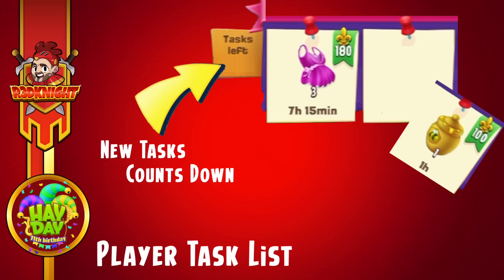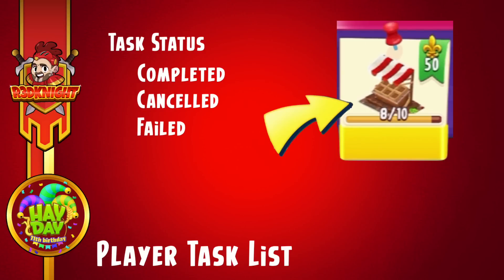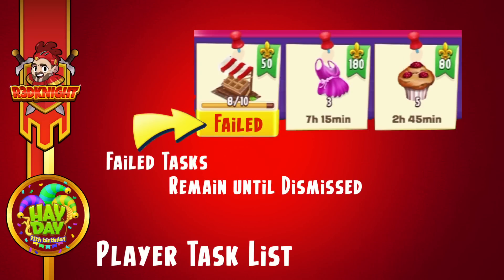Tasks have a kind of countdown — as you trash one, the number goes down. You've got a specific number of tasks, so be careful you don't trash too many. Those tasks on the board will continue until all tasks have gone — if you do all 300 that's fantastic; if you only do 250 you've got some left. Tasks have specific statuses: completed, cancelled, and failed. If it's cancelled or failed you need to remove them; completed ones you need to claim the reward. If you fail a task because you didn't get it done within the time limit, it will remain there until you dismiss it.